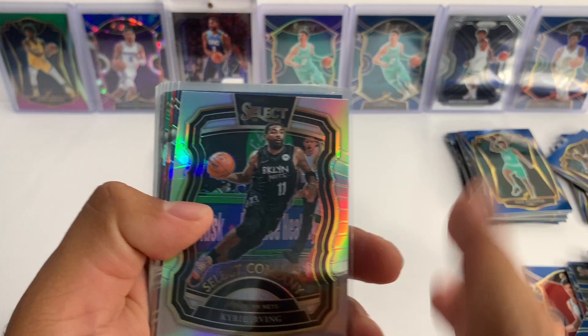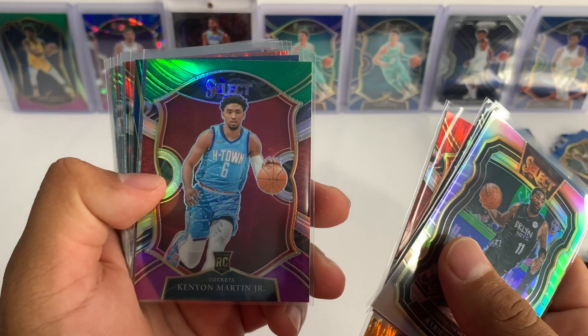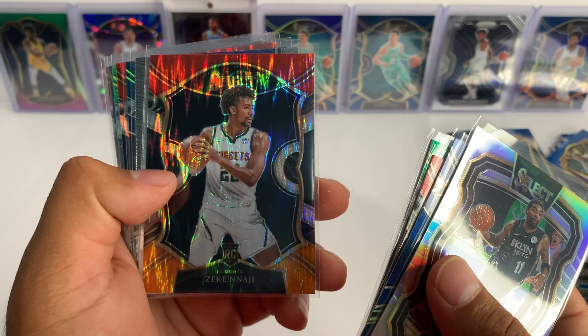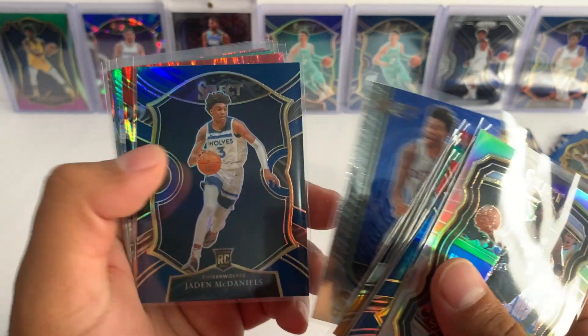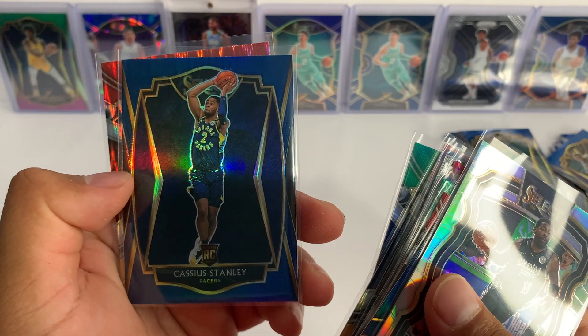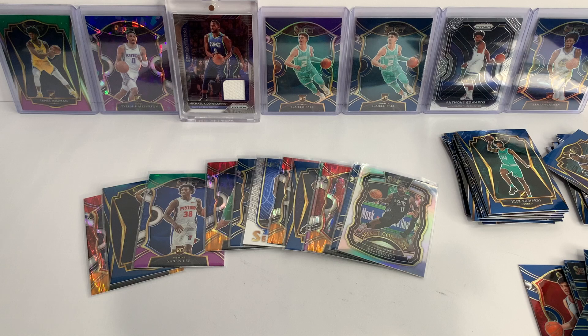I'm just gonna go ahead and do a recap of the cards I sleeved up: Kyrie Irving, Isaiah Stewart, flash Russell Westbrook, Kenyon Martin Jr., Jama'ius Ramsey, Zeke Naji, Saddiq Bey, Jaden McDaniels, Josh Green, Saben Lee, Cassius Stanley, and Cameron Johnson. Thank you guys for watching — subscribe to the channel for more videos, press the like button if you enjoyed, and stay tuned because we're going to be opening up some Prizm cellos very soon.